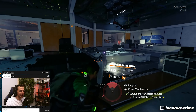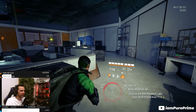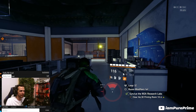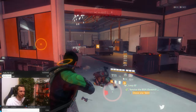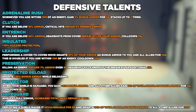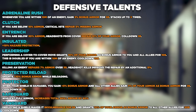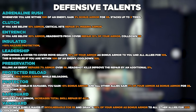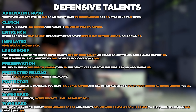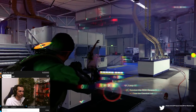Jumping over to the defensive talents — there are only 10, so nine fewer than offensive. Those are: adrenaline rush, clutch, and trench, insulate, leadership, preservation, protected reload, protector, safeguard, and vanguard. Those are all the defensive talents the Descent has to offer.